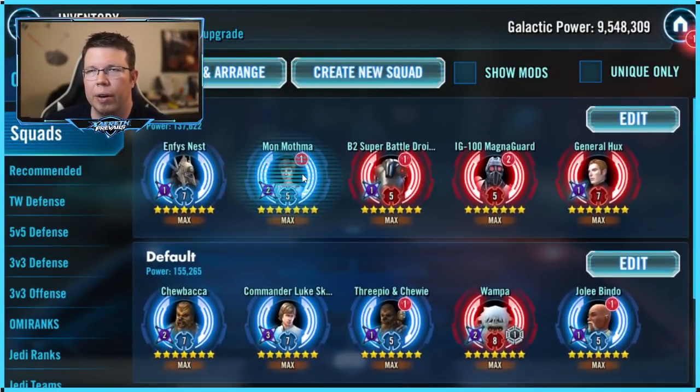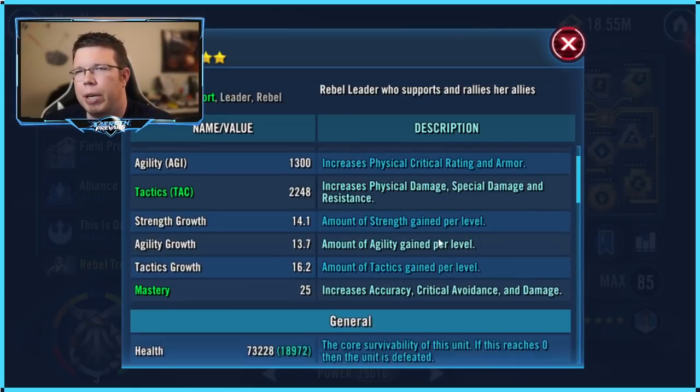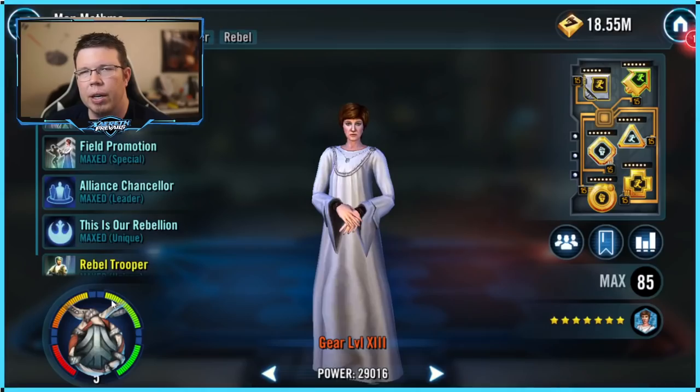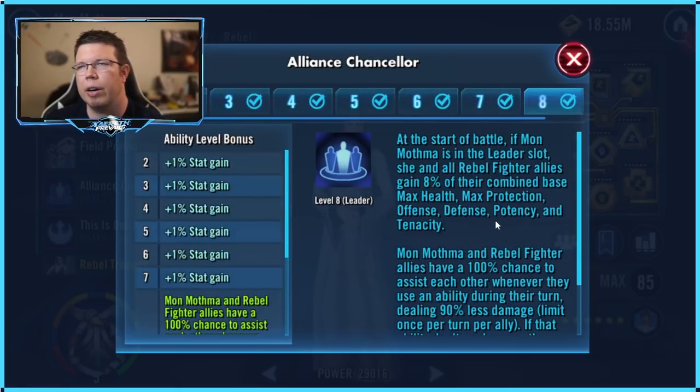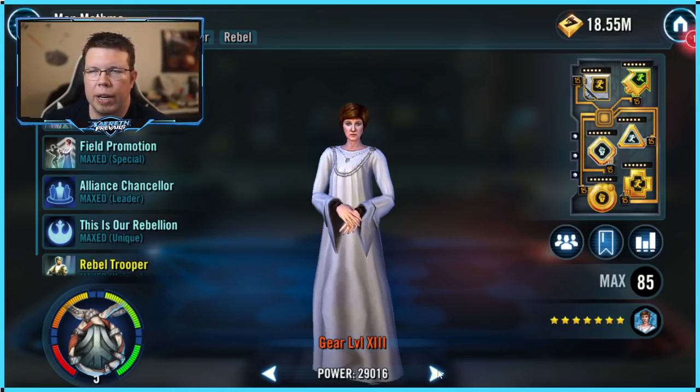Other characters who want a lot of tenacity — Mon Mothma. She does want some speed, and 178% tenacity is great. As the leader, if you put a decent amount of tenacity on all of them — like a tenacity cross on each — then everyone gets 8% of their combined tenacity, which can add up to 40-60% tenacity. She wants a lot of tenacity because she doesn't want to be dazed, stunned, or anything if she can help it.